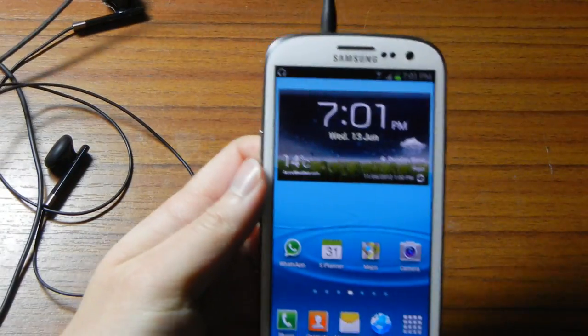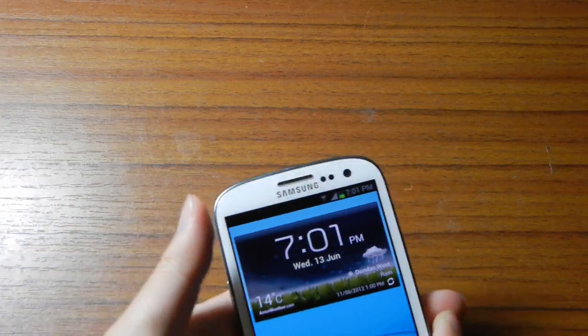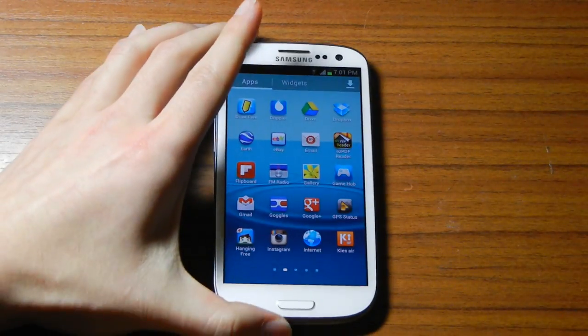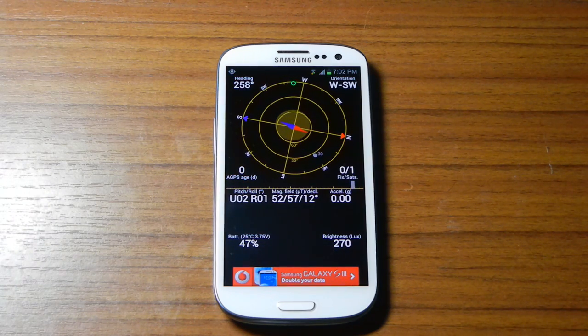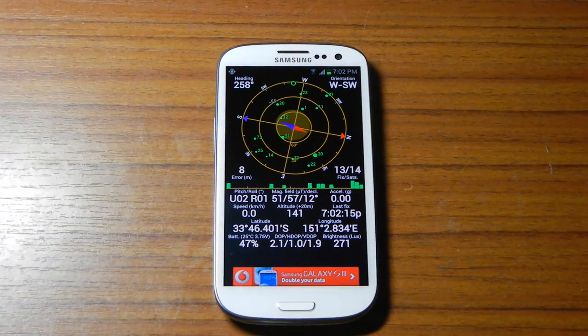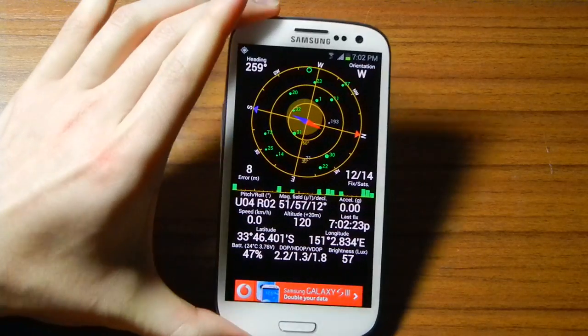Another thing that a lot of people haven't looked at is the GPS performance of this phone. I'm going to run GPS Status and let's see how fast it gets a fix. It sees 11 satellites and it's locked onto 12 — it's got a lock already. It's got really good GPS in there, and I guess that's because it uses both American and Russian satellites.